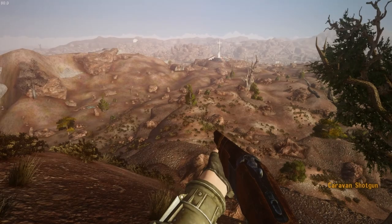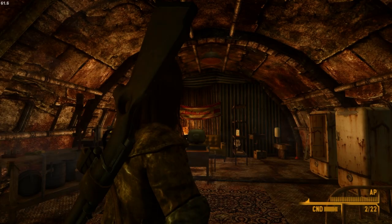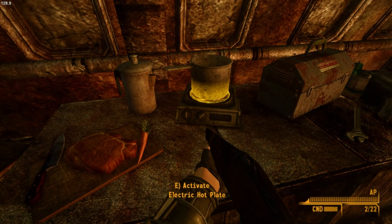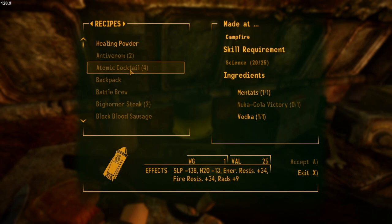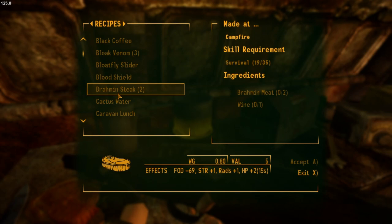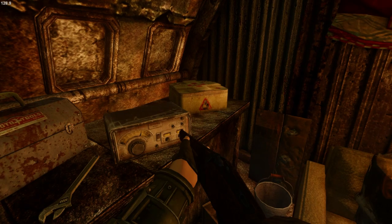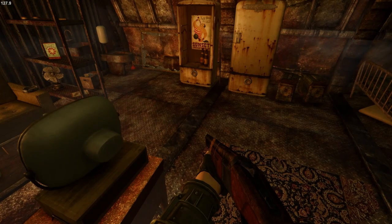We're heading over to the Yangtze Memorial abandoned shack nearby. Some mod is changing the interior — it looks quite different. There's a Brahmin steak, an electric hot plate we can cook on, and a lot of cooking recipes. Unfortunately I don't have enough survival skill to use any of them. We also find some magazines, BBs, and a machete which is a nice melee weapon to have. I should probably try using survival more since you can get good food buffs from it.